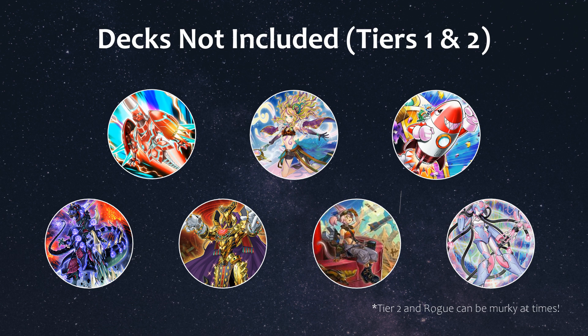Some of the clear ones include tier 1 decks like Dragon Link, Dogmatic Invoked Zoodiac, Prank Kids, and Dinos. The Eldritch picture more or less represents Eldritch Zoodiac and Eldritch Dragoon as well, because I don't think that should be considered rogue. Bird Up I would say qualifies more as tier 2, and while I initially wanted to include Virtual World as rogue, other tier list videos had it in tier 2 so I went with that.